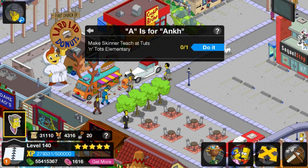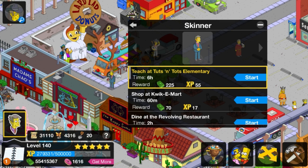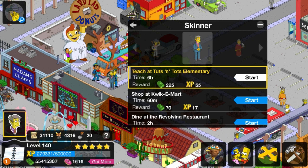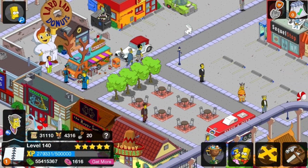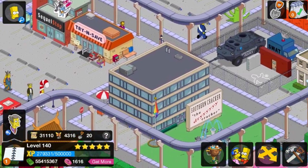That's horrible. Skinner, teach at Tuts and Tots Elementary. Where are the dodgeballs? Which means we'll finally get a chance to look at the animation as well. This is a gross misuse of school property. There he goes.